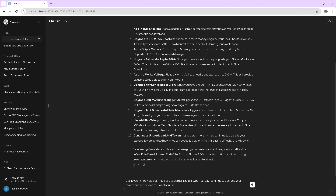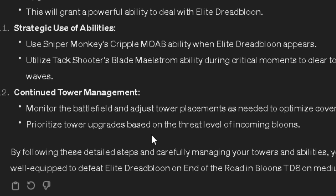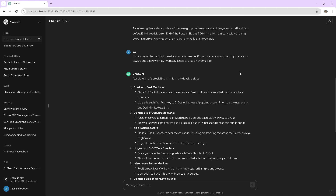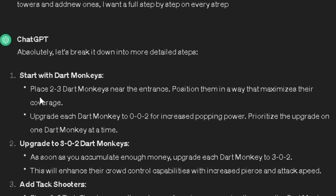I asked again: 'I need you to be more specific, full step-by-step on every step.' Once again it says 'prioritize tower upgrades based on the threat level of incoming balloons.' Look at this — 'add a monkey village, upgrade it to a one-zero-zero for camo detection.' They have no idea what they're talking about. You know what, who cares — we're going to follow these instructions. If we lose, that just proves the AI is not intelligent.